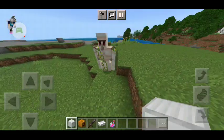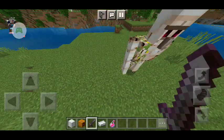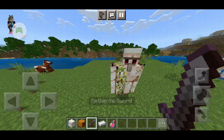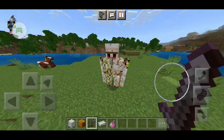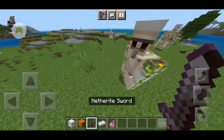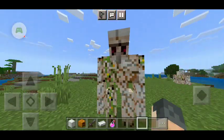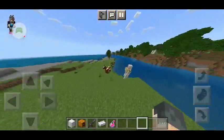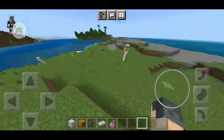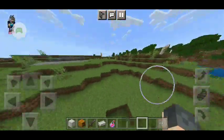This right here is a fully grown iron golem. I'm going to make another one and hit it a couple times. Now it's kind of cracked. And now another one — this is the last iron golem, it's fully cracked. Look at it. This one is slightly cracked, while this one is a fully grown iron golem with no cracks. You can repair them with iron ingots or healing potions.